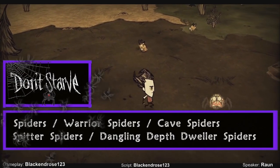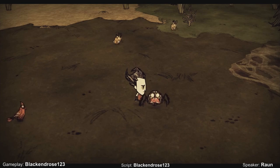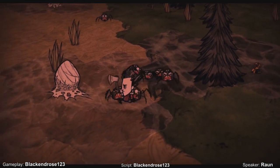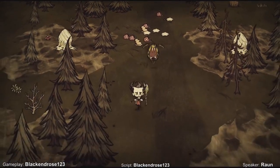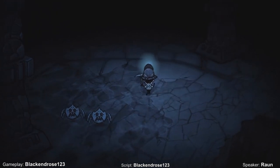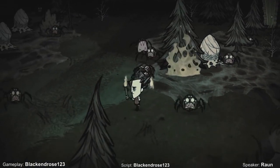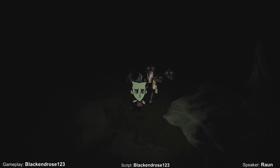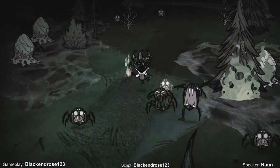Spiders, Warrior Spiders, Cave Spiders, Spitter Spiders, and Dangling Depth Dweller Spiders — Don't Starve. While exploring the mysterious landscape of Don't Starve, you are liable to wander upon suspicious egg sacs. Wandering too close will trigger the approach of these deadly spiders that will stop at nothing to defend their nests. Coming in a variety of variants — from the standard spiders and the leaping warrior spiders, the underground cave spiders and range spitter spiders, to the deepest ruins with the dangling depth dweller spiders — all are dangerous and most certainly out for blood. Alone they are quite easy to handle, but they often opt to approach in swarms aimed at overwhelming you with numbers. During the day they only defend their homes, but when night falls you will find you are not the only one in search for food. If you are a clever hunter, perhaps you can turn them into prey for your traps and make a meal out of them instead.